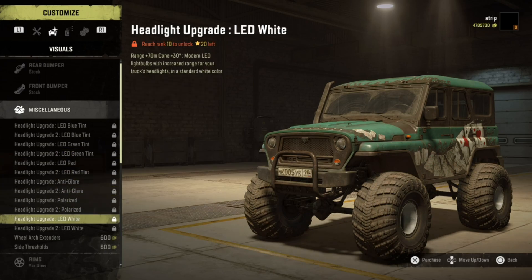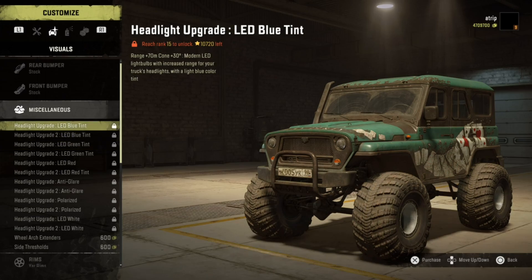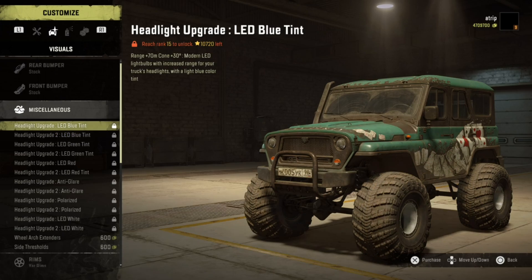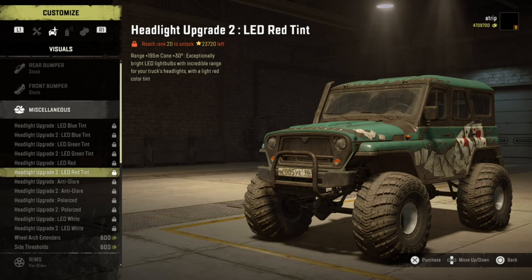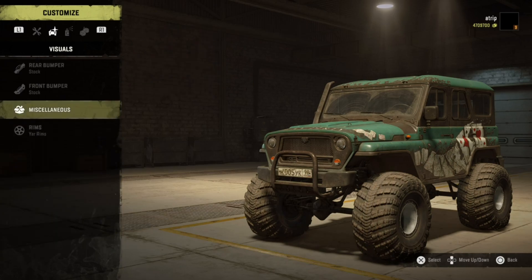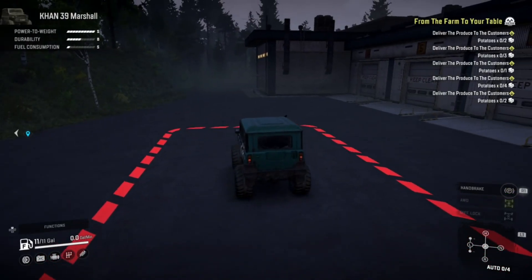But they're all locked! I have to reach what level? Okay so apparently to use these headlights, first of all you've got to be ranked up. I might have to go to my main game because this says get to level 15 at least to get these. I'm level nine, so so much for that. We can at least see: there's blue tint LEDs, upgrade two sees farther and wider, then green, red, anti-glare polarized, and white.